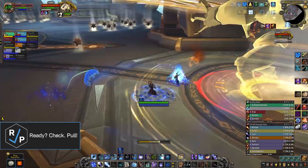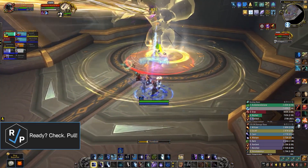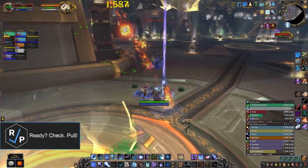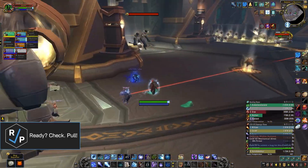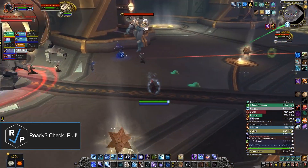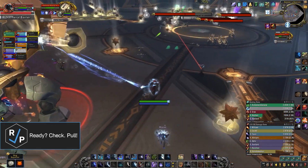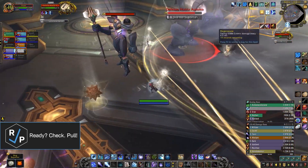Each ad has a single unique ability: there's one that shields other enemies, there's one that does pulsing damage to the raid, there's one that fixates someone and does a massive knockback whenever it dies, and there's one that's actually a bunch of little ads that channel damage into random players. All pretty simple stuff, but you're going to end up fighting two or even three of these ads along with the boss when he comes back, and the overlap of all those simple mechanics is where the difficulty of this fight lies.